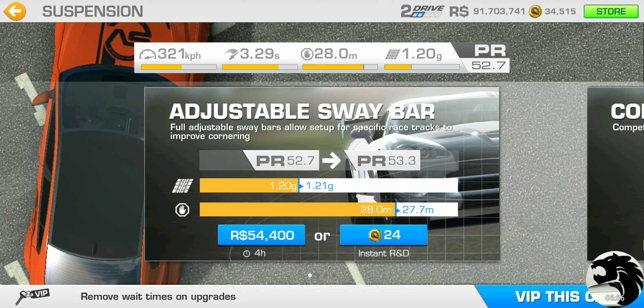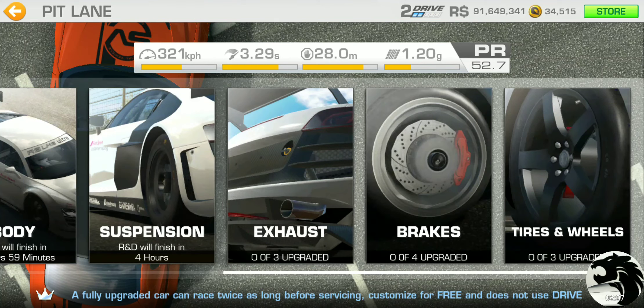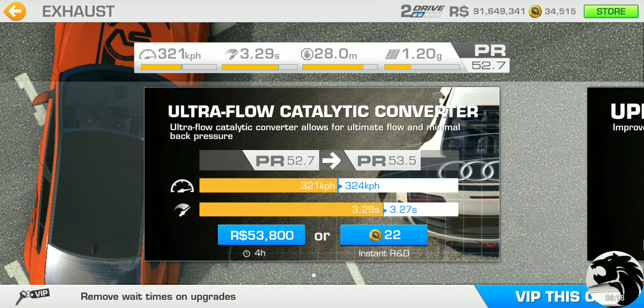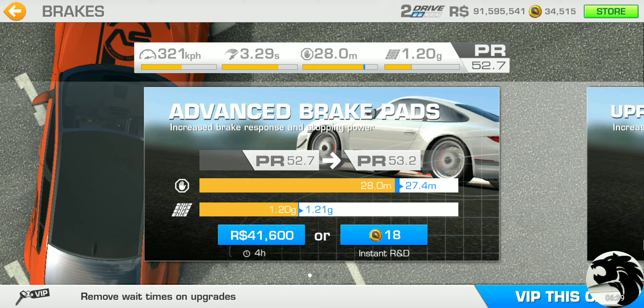Now let's get the upgrades going right away. First round upgrades are all cache — I believe it's a 4-hour wait time on these. Advanced engine tuning: advanced engine diagnostics and tuning for maximum theoretical performance — $63,800 racing dollars. Then drivetrain: ultra lightweight driveshaft to boost power-to-weight ratio — close to $59,300 racing dollars.